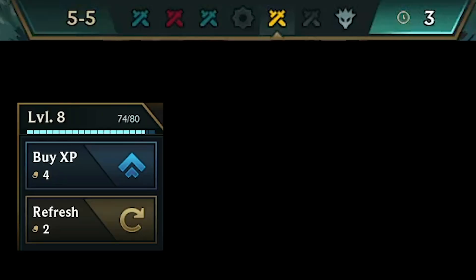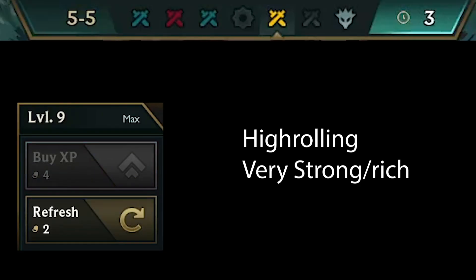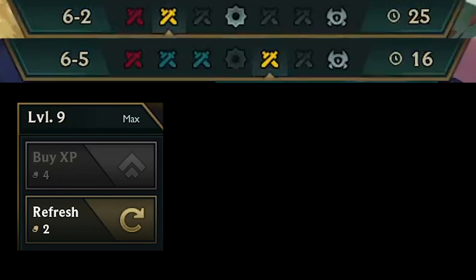Once you've upgraded all your 4-cost units and most of your board, you can start considering going 9. This you can do on stage 5-5 if you're super high rolling and super rich. Normally, you do it on 6-2 or on 6-5.